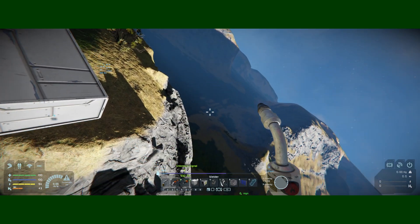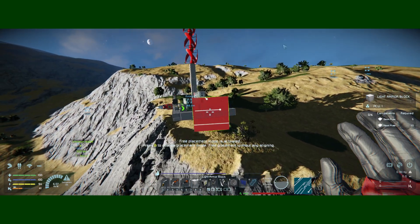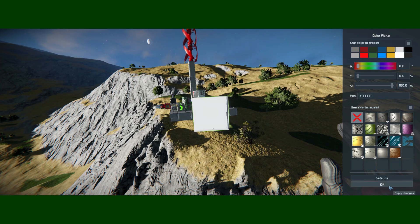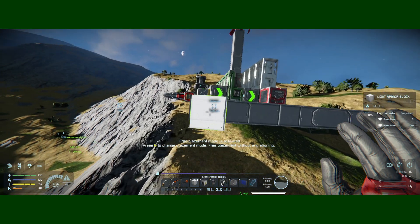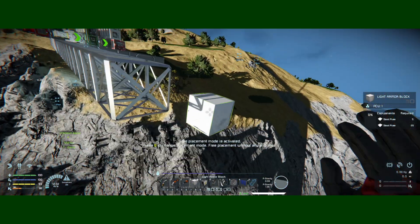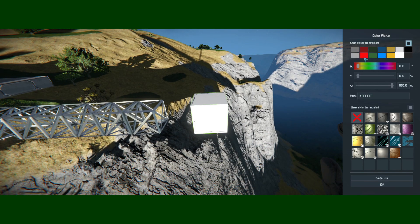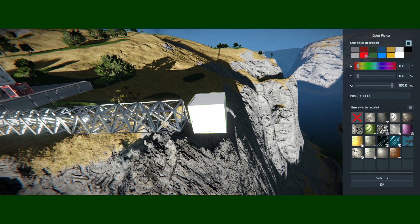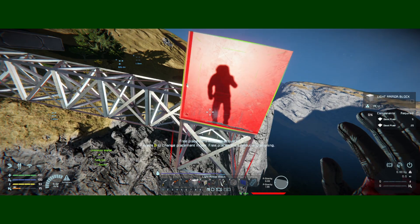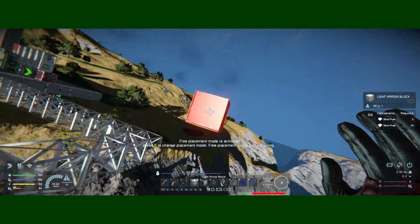My goal is to build a ship in this area. Let me do it now - I'll put standard white paint with no coloring. Counting out the blocks: one, two, three... fourteen. From here outwards I'll start coloring red just to mark the edge. This will be the left side of the ship, and it's going to be a large grid.